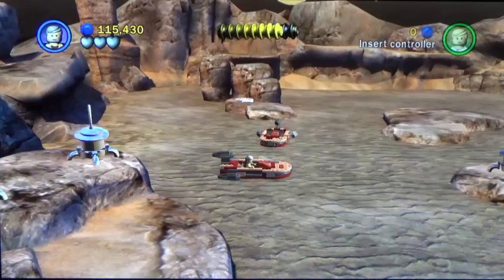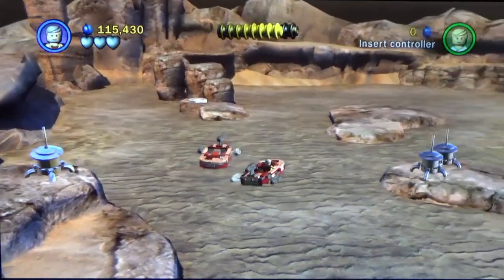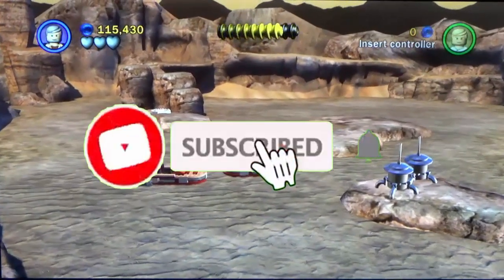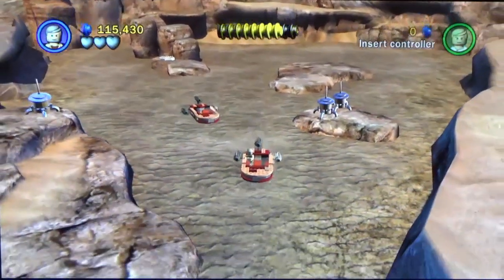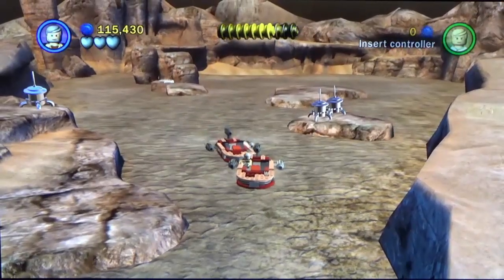This is a very weird glitch I found in LEGO Star Wars: The Complete Saga. When you build the second land speeder here, it follows you and there's no one driving it. So this is a very weird glitch.